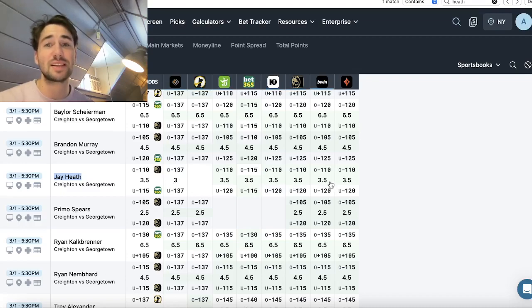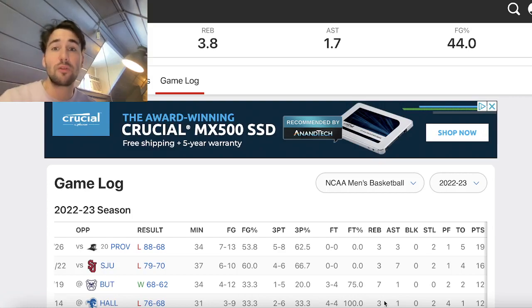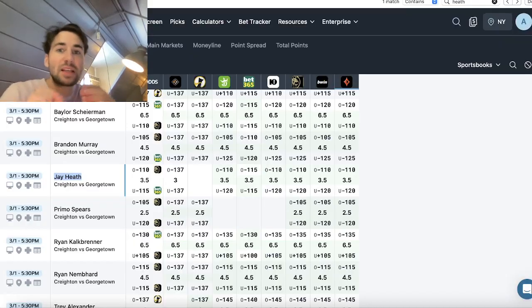Finding lines at three when all the books are at three and a half is how you crush PrizePicks and make money long term. In three of the past four games, anyone betting over three and a half on a sportsbook would have lost. These half-point edges make all the difference — as a sharp bettor, no one wins every bet, but it's about finding a verifiable edge and winning long term.